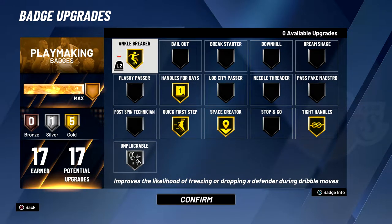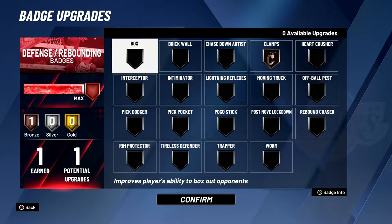For my playmaking badges, I've been switching them up a little bit. I tried downhill — it's not that good, it's basically what one man fast break was last year. I haven't tried needle 30 yet. I tried stop and go gold, it's pretty good, I might put that back on. But for my badges I chose gold ankle breaker, handles for days, quick first steps, base creator, tight handles, and unplugable silver, because I feel like unplugable isn't all that good. For my one defensive badge, I've been switching between clamps, pick dodger, and intimidator. I originally thought intimidator would be the best because of shot contests, but clamps, even at bronze, helps me stay in front of my man a lot better.